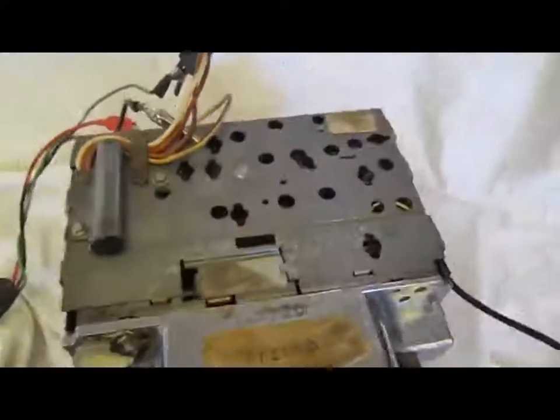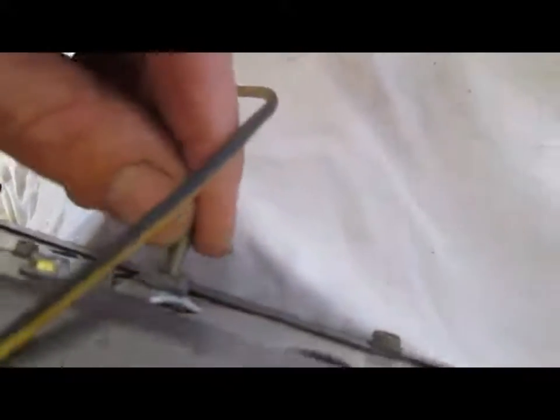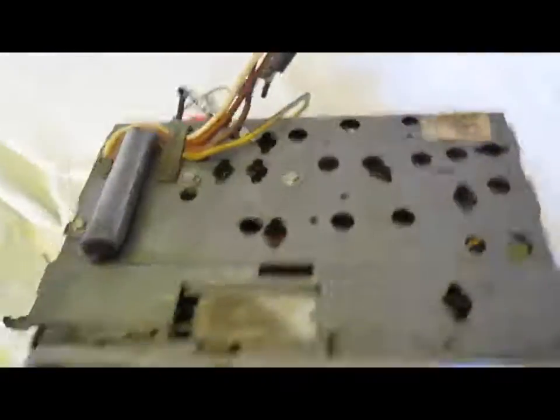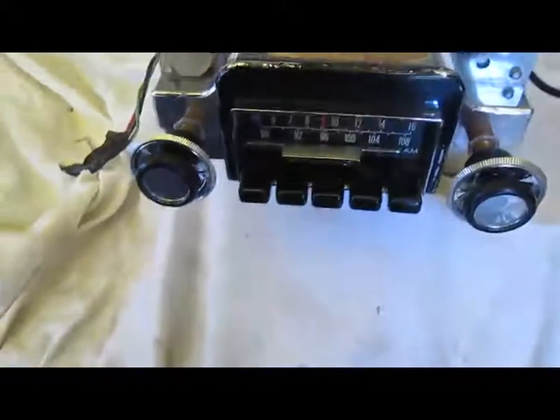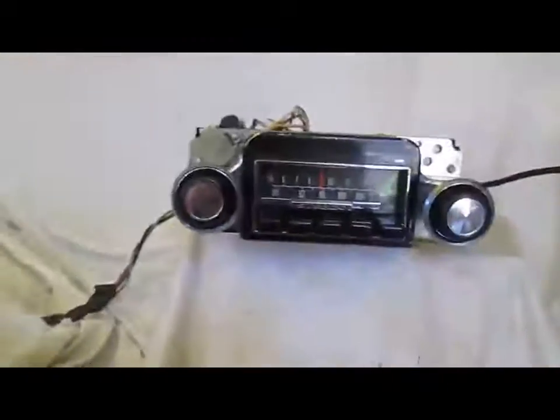Beautiful radio — the connectors are still intact, everything's here. It looks like there's a replacement bracket hanger on the back. These truck radios are really unique. They're very similar to the early Torino, Fairlane, and Ranchero radio, but the power comes off the top and the antenna's on the side. Very unique radio.